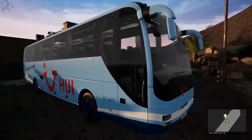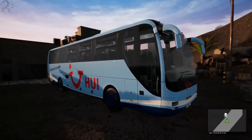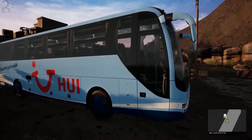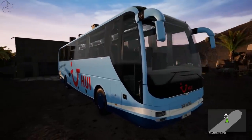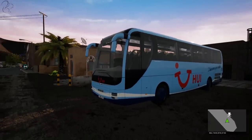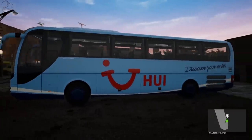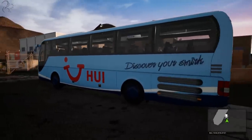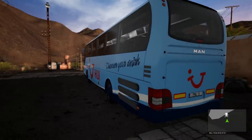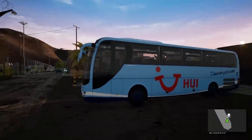This coach is a MAN Lion Coach. The game releases with the Lion Coach and the Lion Coach C — those are the only two coaches in the game. They say these vehicles are actually used on Fuerteventura, hence why they're included. This is clearly lifted from Fernbus. There are liveries available — it comes with a bunch of them. I've got the Huey, which has a TUI logo on the side, plus about a dozen others.